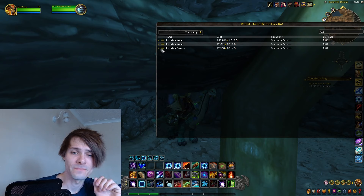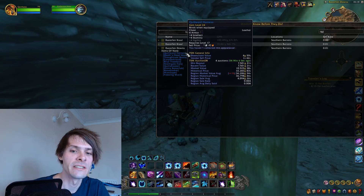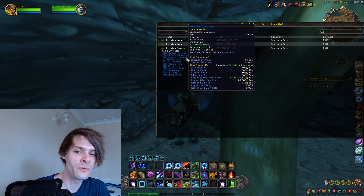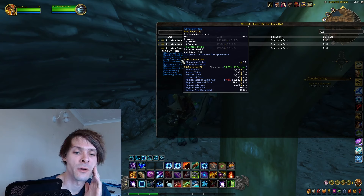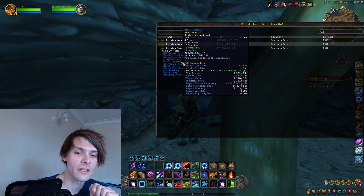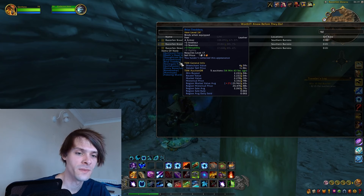Looking at the full item list in the Instances tab for Razorfen Downs, the Quillward Harness is going for 36,000 gold on the region market average, or 7,000 on my server. The Death's Head Vestment is 29,000 gold region average, 249 on my server. The Thoughtcast Boots are 24,000 gold region average, 866 on my server. The Corp Shroud is a headpiece going for 56,000 gold on the region market average but sells on my server for 16,000 — not bad.